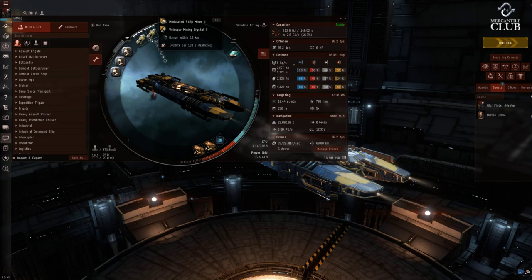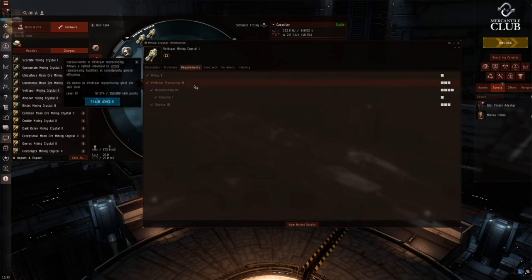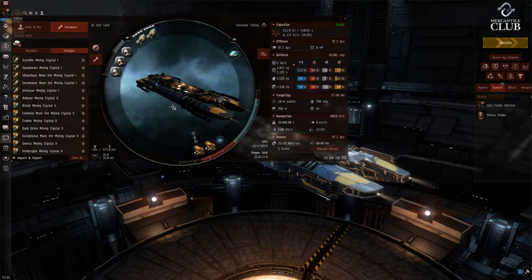Crystals aren't used every time you fire — instead they accrue damage over time. It takes quite a while for them to burn out, but eventually they shatter and need replacing. They're not terribly expensive and the extra yield far outweighs the cost. You can use the tech 1 variety: requirements are Reprocessing 4 and Veldspar Processing 3 (or equivalent ore skill to 3). The only difference for tech 2s is you need the processing skill to 4, and tech 2 crystals obviously have greater yield. It's a whole new set of skills to train, but the yield benefit is worth it.